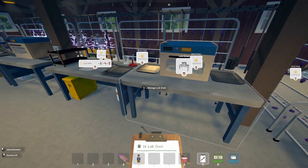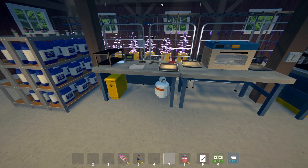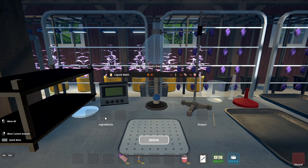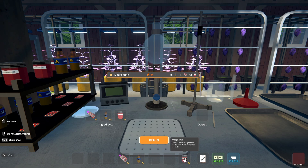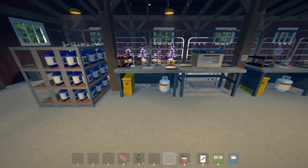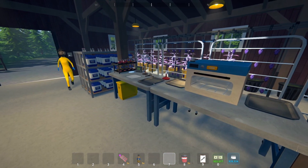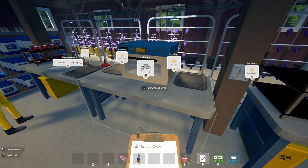Do the same thing for the second chemistry station — choose the recipe and choose the destination, which is the lab oven. Now put your clipboard away. Go to the chemistry station and place down the three ingredients: pseudo, acid, and phosphorus. Once those three ingredients are in, you're good — she's already coming over to start working.